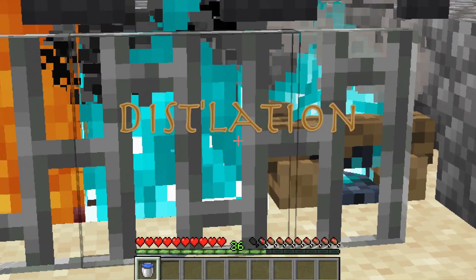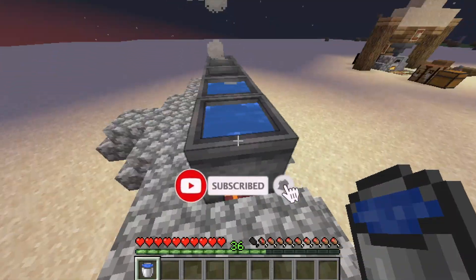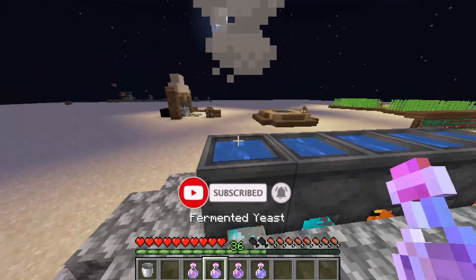Step number three, distillation. Now, put a fire, soul fire, campfire, magma block, or soul campfire under a water cauldron to heat it up.